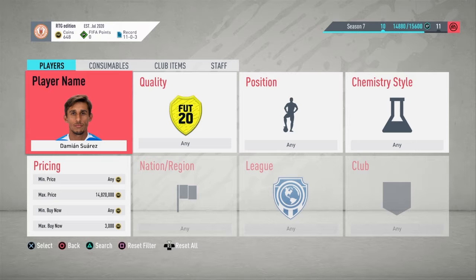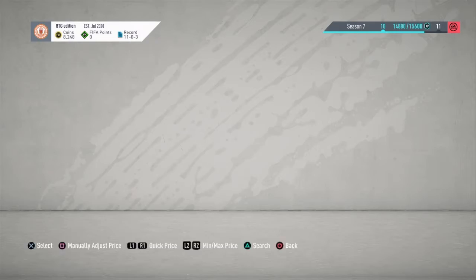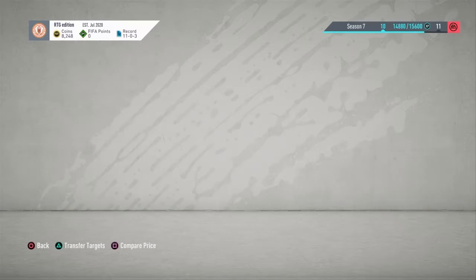Now we'll go on to our next filter. The second filter is Cabrera - he's a center back also used in an SBC and can be sold for about 3.2k. I'd say sell for about 3,000, so this one you can snipe at 2.4k or less. Just got one for 1.7k, so that's 1.3k in literally about five seconds.